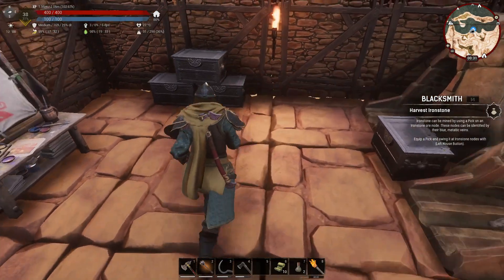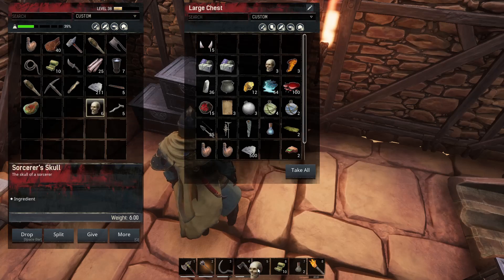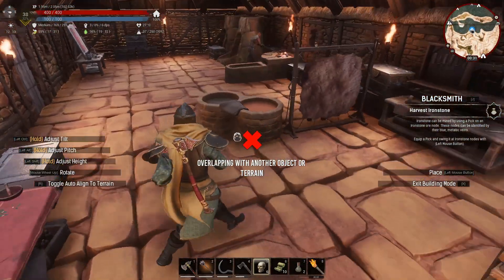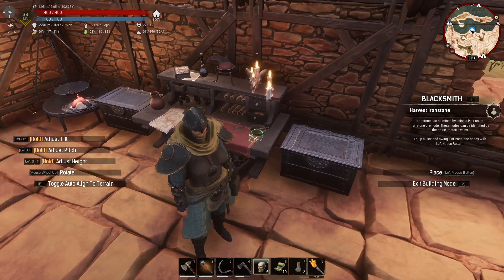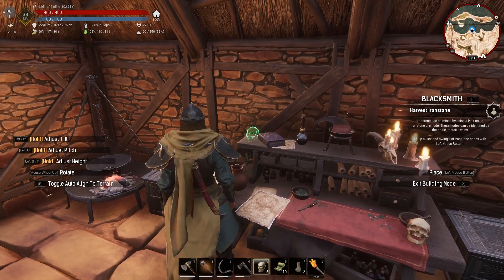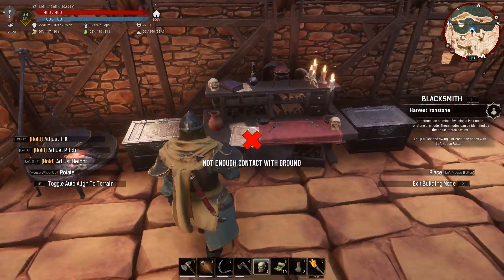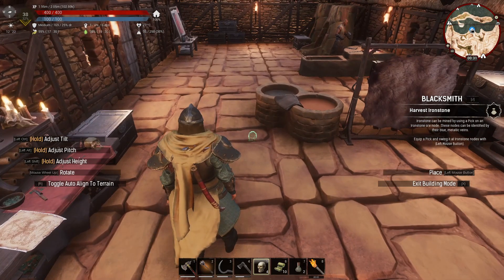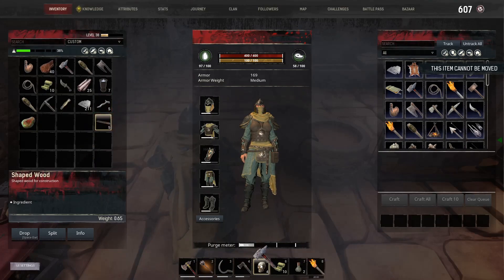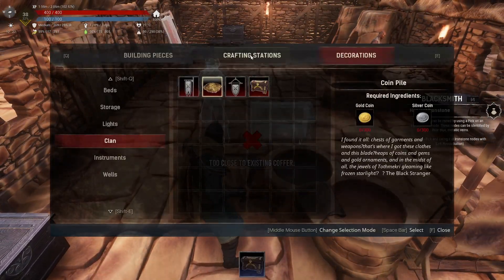Also in the last patch they updated sorcerer skulls — they now have a use. They don't count as treasure, but you can place them now to decorate your base or sorcery area with the skulls of sorcerers you've killed.